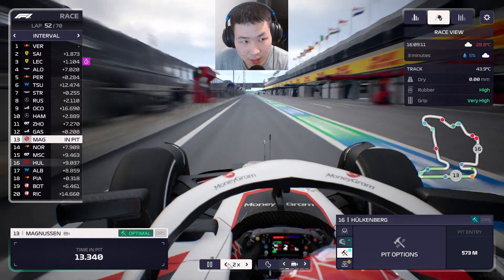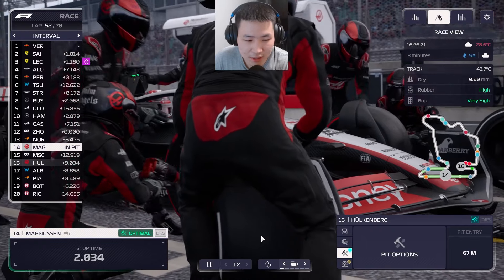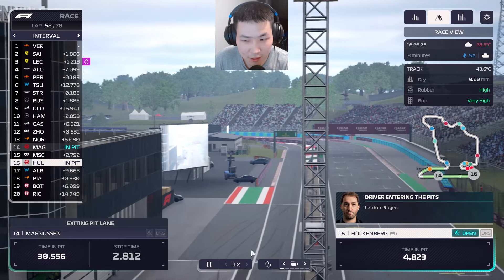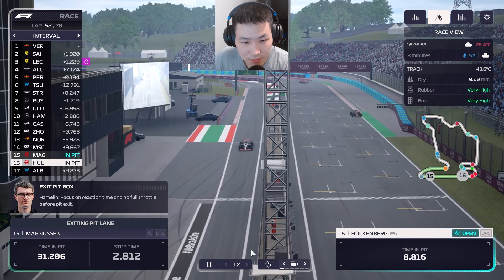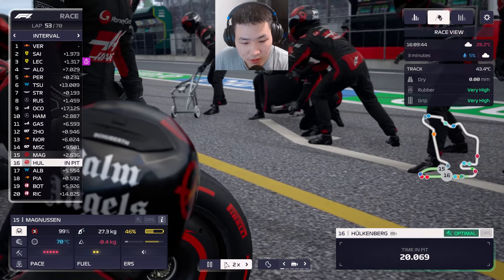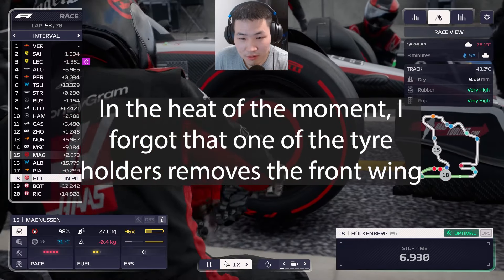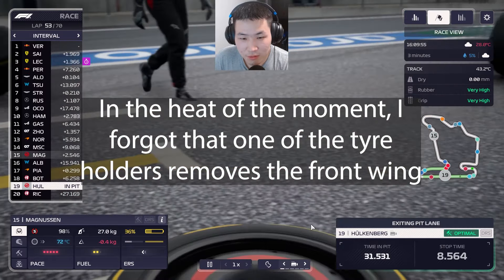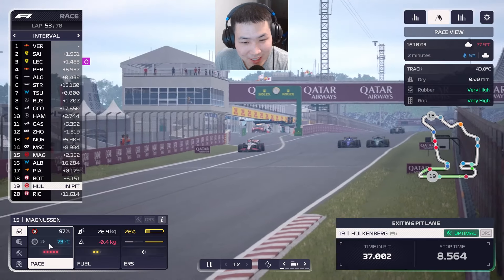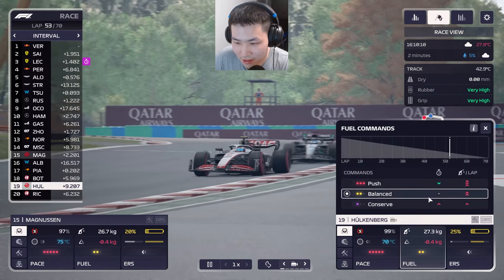We're on soft tires now, which should be miles faster than what everyone else is running. Magnussen gets a decent 2.8-second stop — thank the lord — and comes out just behind Mick Schumacher, which we can catch. Hülkenberg's stop is a little slow again — we're actually missing a pit crew member. Where did one of them go — did he go on a coffee break? He definitely didn't deserve one.